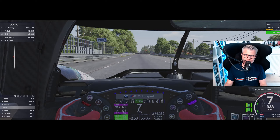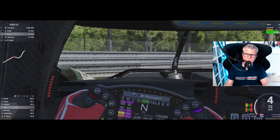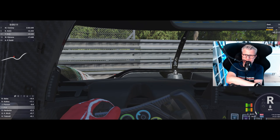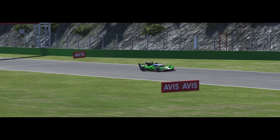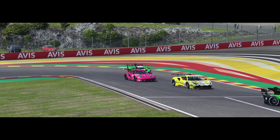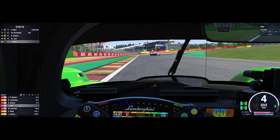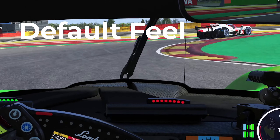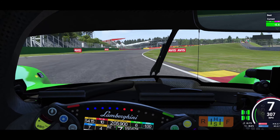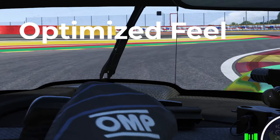The same applies to braking, and here it is perhaps even more critical. Especially with the LMDHs that do not have ABS, it's essential to know and feel when the tires lock up. Unfortunately, the game gives me too few tangible indicators to feel comfortable and ride consistently. Sure, there is a LED strip in the cockpit that shows how the tires are locking, but that's really no substitute for the FFB, which is supposed to convey this into my hands.